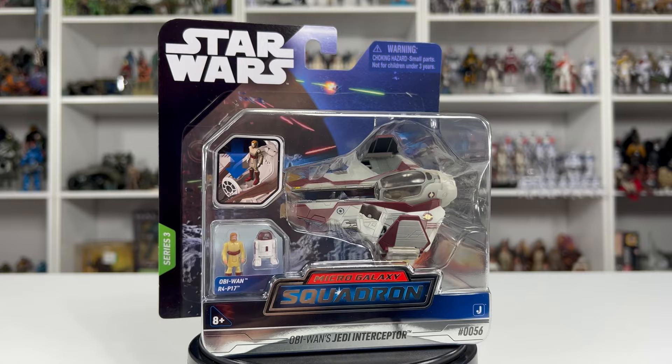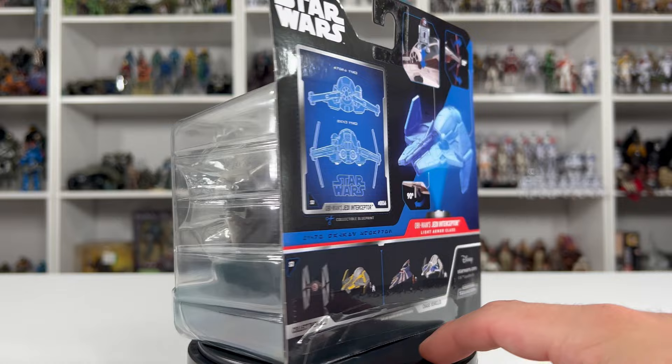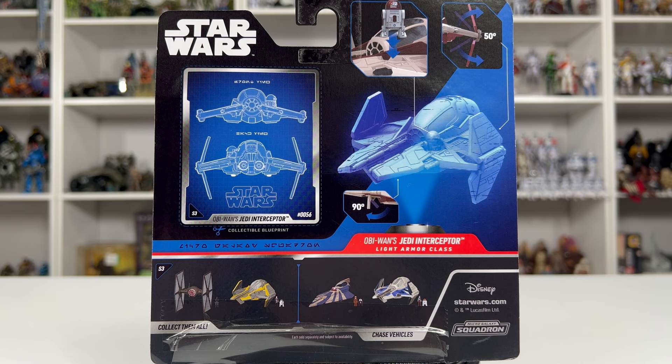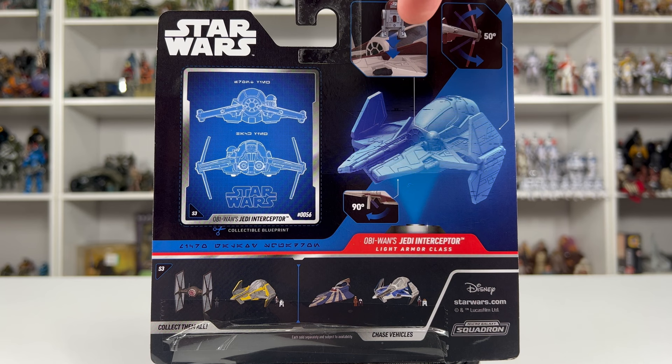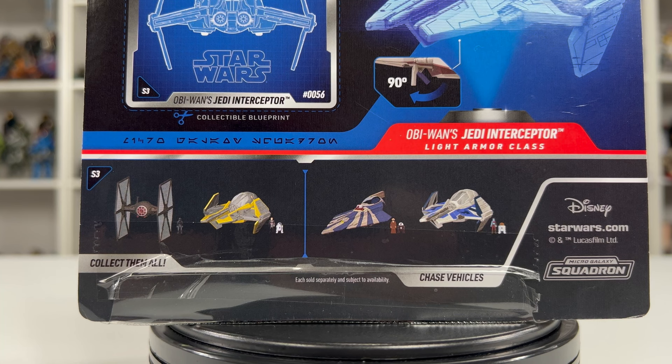I'm glad I was able to share that with you on camera. So, here it is — Obi-Wan Kenobi's Jedi Interceptor. If you watched my Anakin Skywalker's Jedi Interceptor, then you pretty much know what this ship can do, but I'm still going to go over everything anyway. Here's the back of the packaging — it is our traditional box art we've already seen within Series 1 and 3 of Micro Galaxy Squadron. You can see R4 is able to sit on the side of the ship. There are fins on the sides of the wings that can articulate 50 degrees, and there's also some landing gear that can open up to 90 degrees. Here are some more ships released in this series: a First Order TIE Fighter, Anakin's Jedi Interceptor, Plo Koon's Jedi Starfighter, and Aayla Secura's Jedi Interceptor.